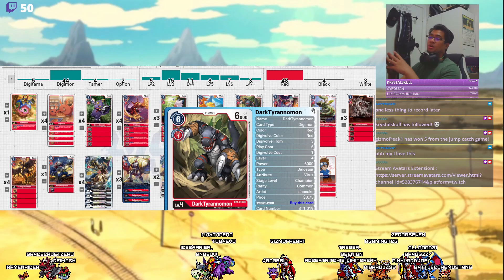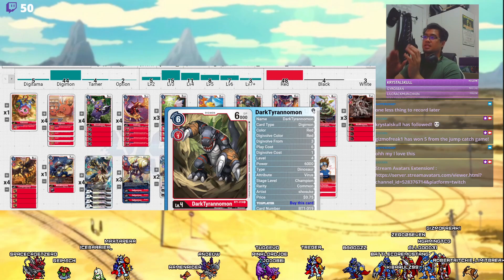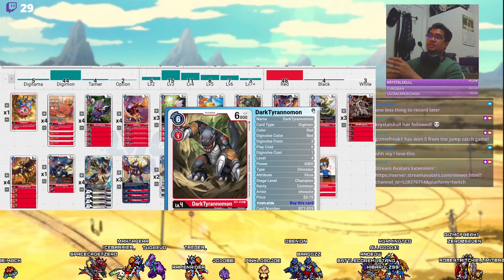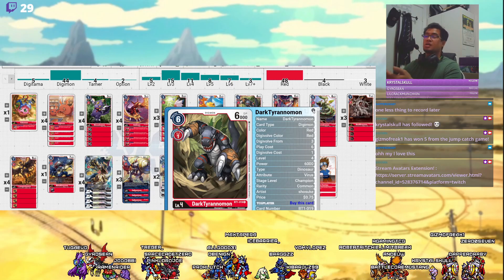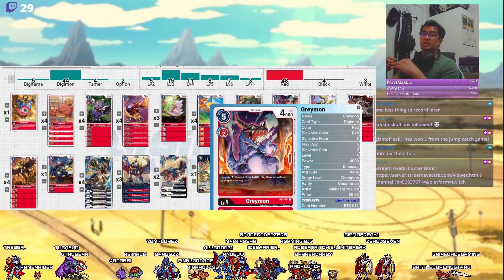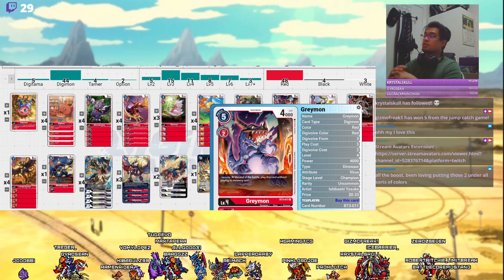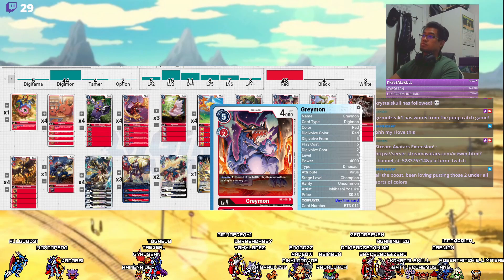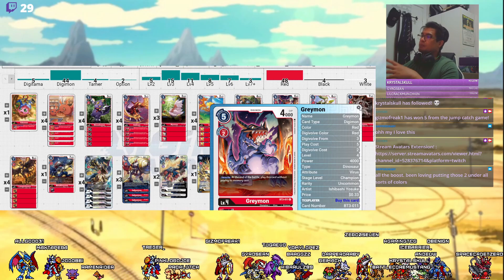4 copies of Dark Tyranimon — 1 cost to evo, it's kind of a no-brainer. The way I see evolution costs is that it's an incremental investment: paying one here ultimately makes paying 4 into Cress or Gallopmon cheaper in the long run, and gets me there quicker. 3 copies of Skull Greymon — this is my personal spice. Gain a body, your opponent loses a body. If your opponent swings with rookies without jamming and hits this Greymon, not only do they lose that rookie, but I gain that Greymon onto my board. It really helps red when red bricks.